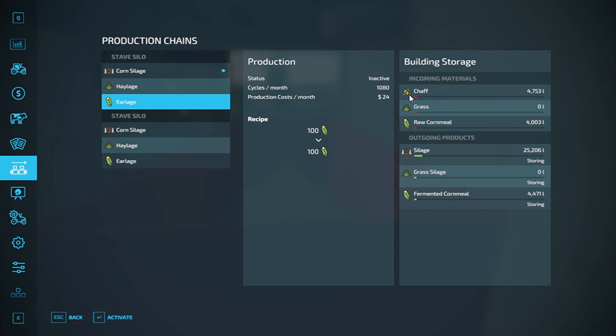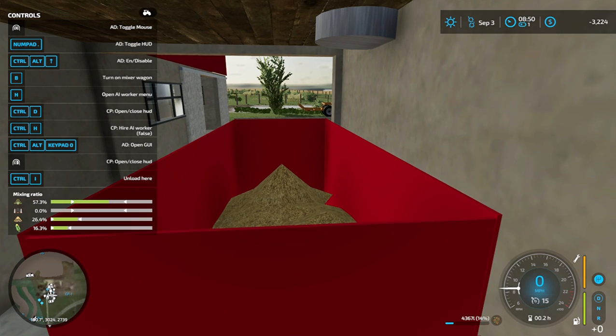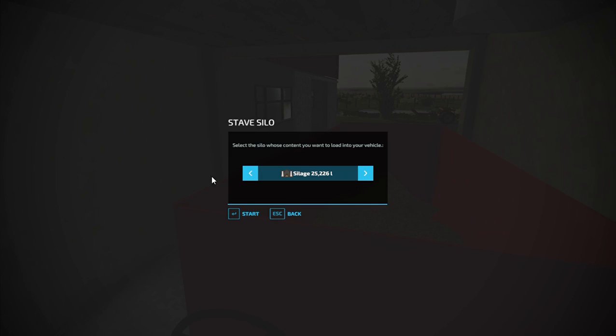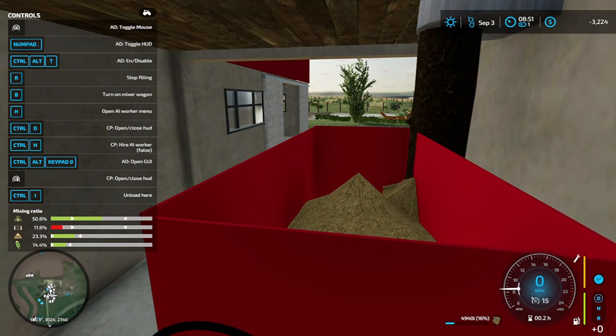This is going to show you the amount of chopped corn that I got in as chaff, then the amount of grass in chopped grass, and then the amount of earlage I got in which is raw cornmeal. This is the output of silage from chaff, this is the output of grasslage, and then fermented cornmeal comes from your earlage. If you guys are not getting any productions, it's because you do not have it activated — and every single silo you place down will have a separate activation trigger. The trigger's usually on the back side of where you fill. From here I can pick silage, and there's my fermented cornmeal.